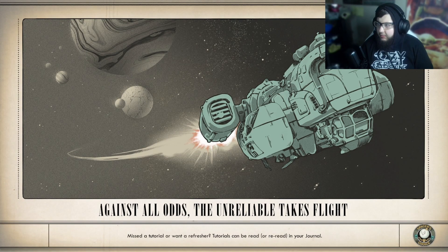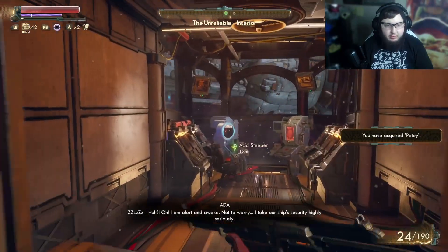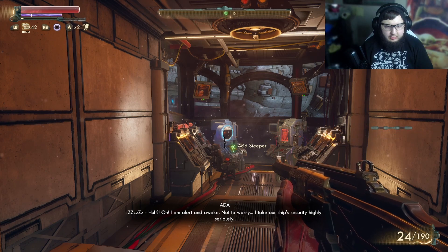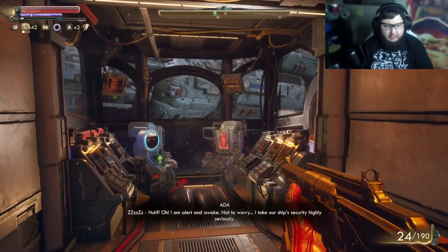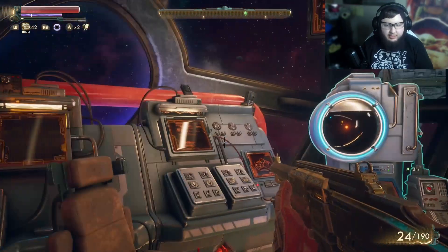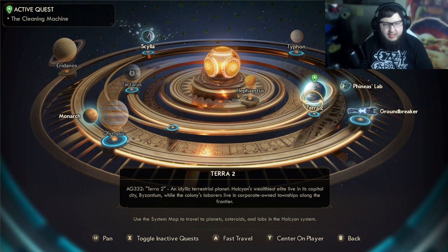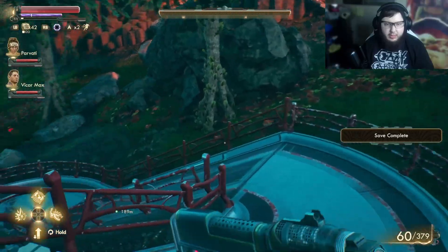We're heading to the Unreliable so we can make our way back to Terra 2 and get back to Roseway. My AI is really just snoozing away there — thanks for being so useful, Ada. All right, Roseway landing pad, here we go. Now that we're back here on Roseway...